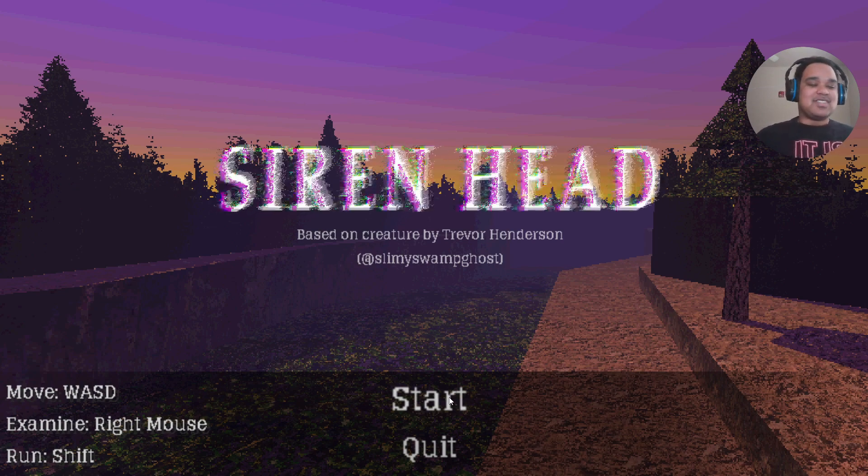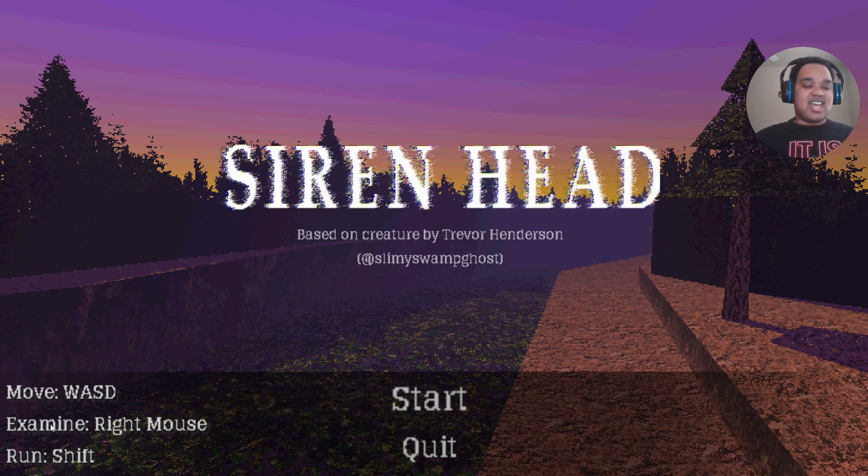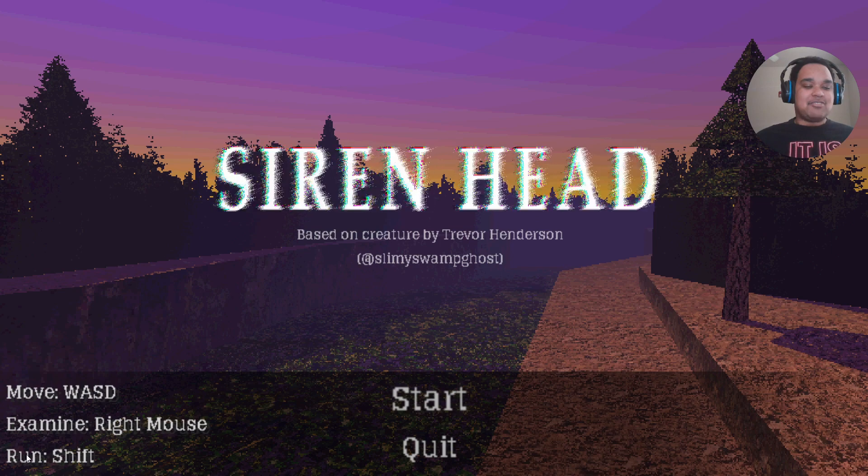You can see the controls down here on the bottom left. Move is WASD, examine is right mouse button, and run is Shift. Let's go ahead and start it.